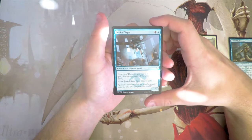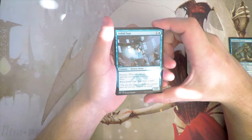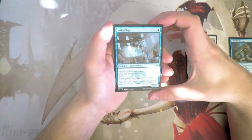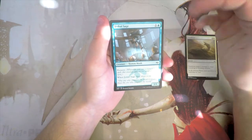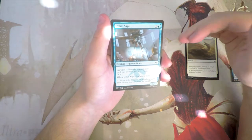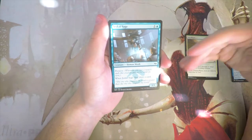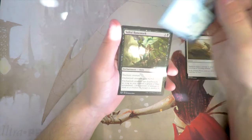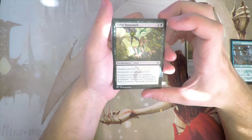Just Guy Sage is a 1/1 for one and a blue with prowess — whenever you cast a non-creature spell this creature gets +1/+1 until end of turn — and when it dies you draw a card, so it replaces itself. I'm not a huge fan. You're relying on casting instants, sorceries, or artifacts to make it good on curve, and if they remove this creature while you're investing your resources into those spells, you're just done. Not a fan at all.